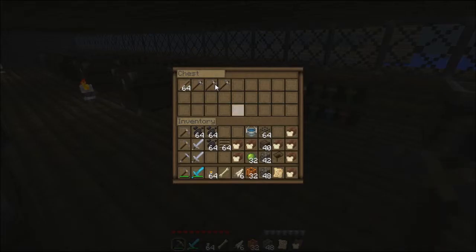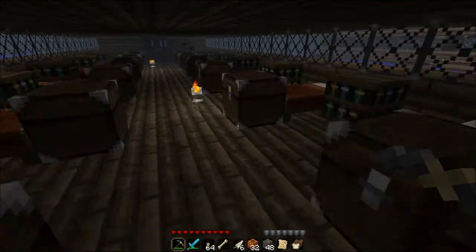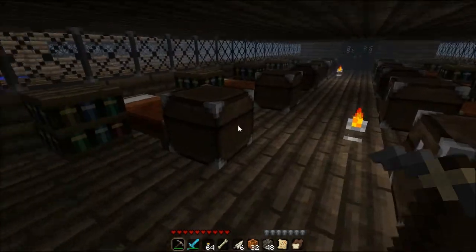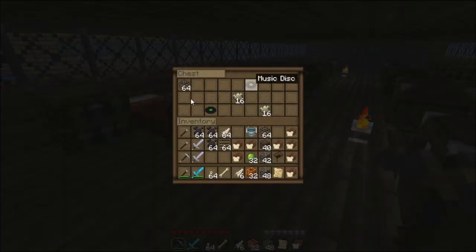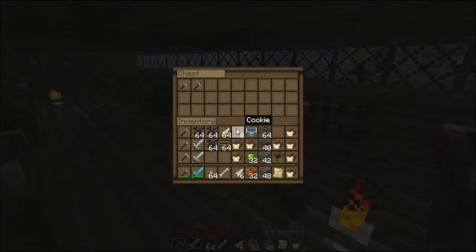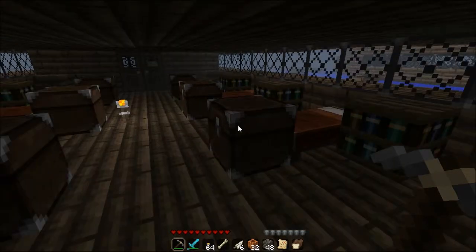Stone swords — don't need them. Feathers — I do need them to make arrows, and I forgot to make myself a bow earlier. Discs. Cookies — let's take the cookies. We don't have cookies, do we? I don't want the snowballs. If I can't stack them, I'm not taking them.